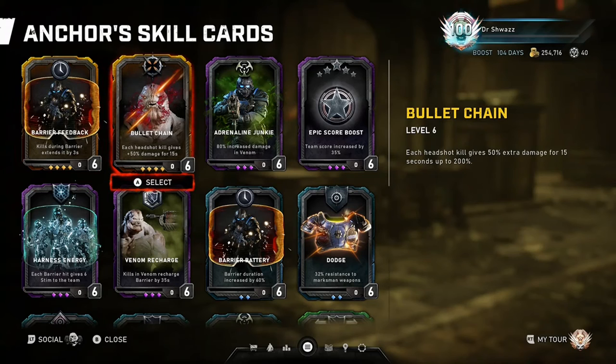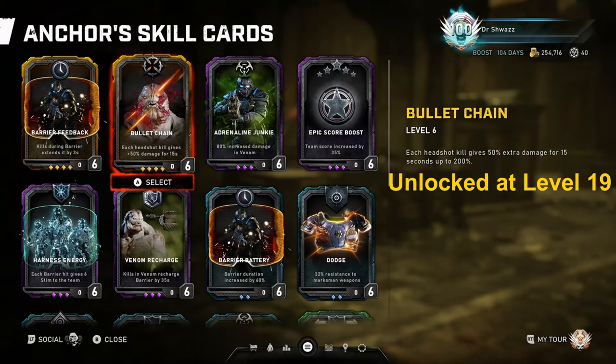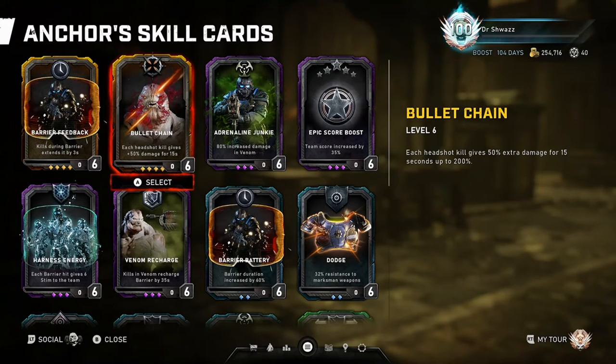Moving on to Bullet Chain: each headshot kill gives 50% extra damage for 15 seconds, up to 200%. This is an awesome skill card to run to maximize the Anchor's overall DPS for a period of time. Once the skill card is level 6, it takes 4 headshot kills to get the max damage output of 200% for 15 seconds. The first headshot gives you 50% extra damage, then the next will give you 100, then 150, then 200 for 15-second intervals. It may be handy to have a Longshot or precision weapon on hand to ensure that you get those headshot kills efficiently.